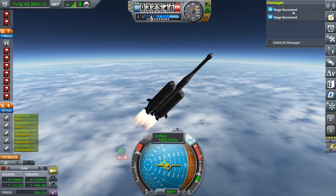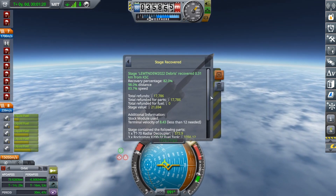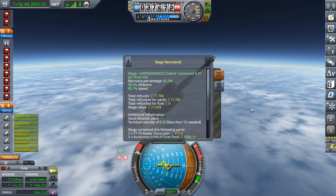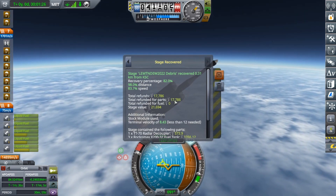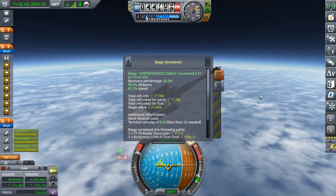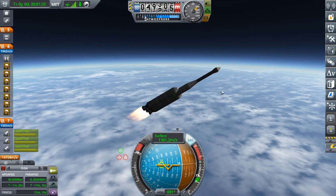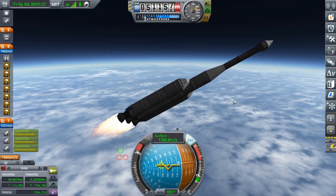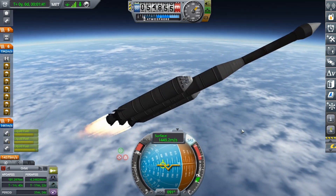Here we are. We're getting these messages that show us exactly how much money we got back from those boosters. We got $17,000 back for just one of the little boosters. We recovered two, and we just got a second pair there. It's basically just eliminating launch costs — and you can't do it in stock KSP, mostly because it leaves physics range.